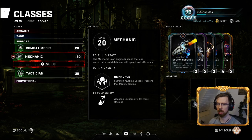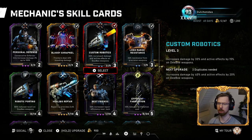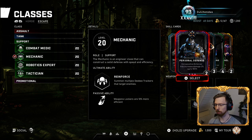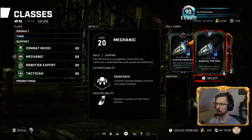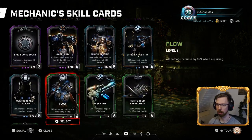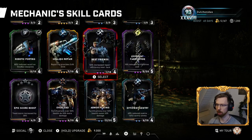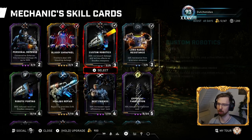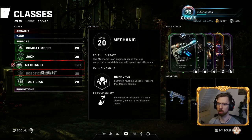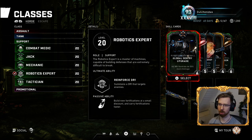For Mechanic in Escape it's pretty much a pure Enforcer build: Custom Robotics for increased damage on DB weapons, Personal Defense, Consecutive Enforcer Hits for increased damage, Long Range Resistance against snipers, Reduced Recoil, and Bloody Shrapnel again. Mechanic is clearly a class you're supposed to play in Horde — there aren't really that many cards suited for Escape.